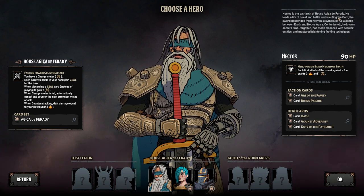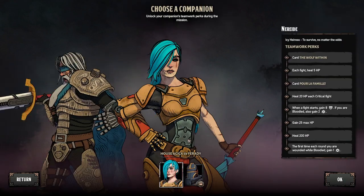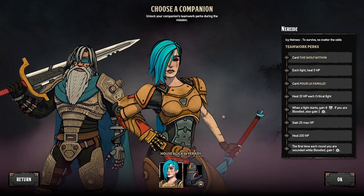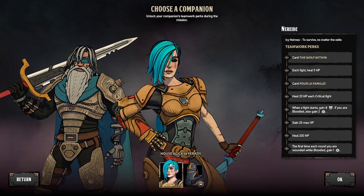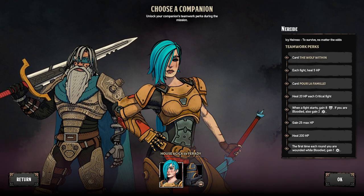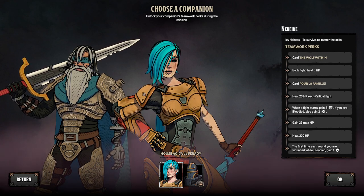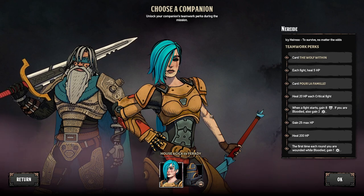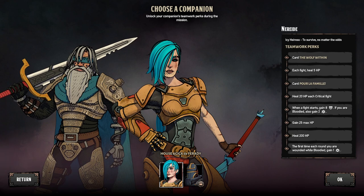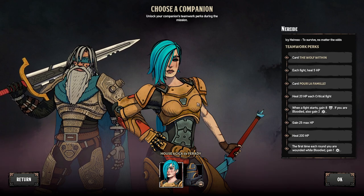Patriarch of House Agica de Faraday — listen, I don't know how to pronounce stuff. And we have a companion. This is, I swear, the third deck builder this week that has companion mechanics. Not saying that's not still novel, but it is the third this week that I've covered that has companion mechanics. Let's see what they do with them.